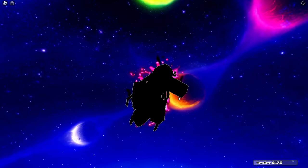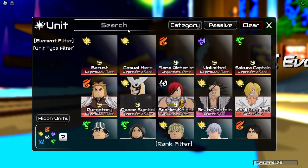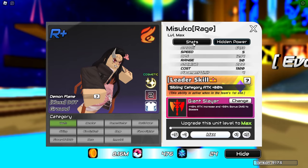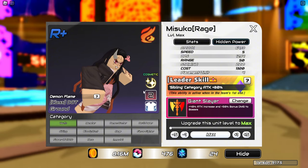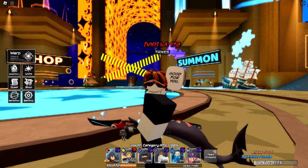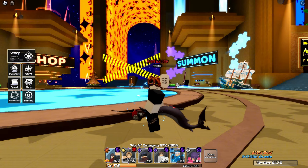Nezuko is done. Did also max LB here. She is just here for Demon Flame and she's a Youkai, so whenever I'm stuck on Youkai stages I use her along with Misaka — they combo really well together. I'll be back when I get story done or I'll show you guys all the story stages.